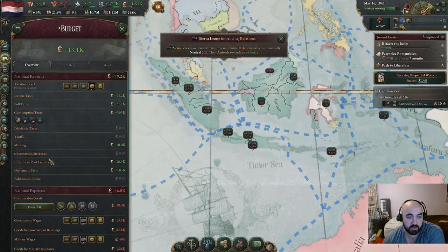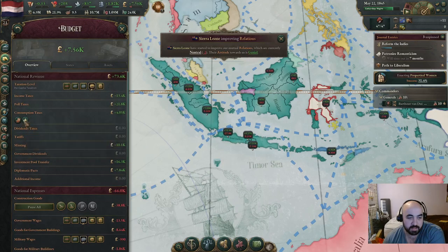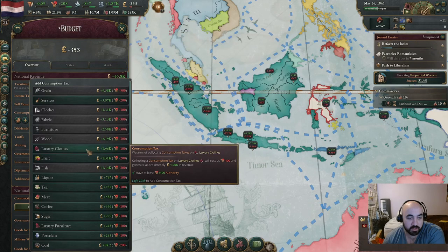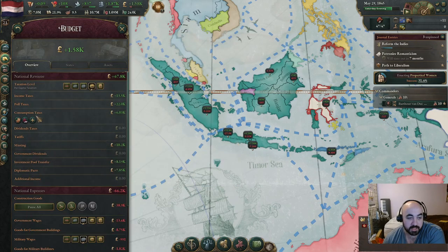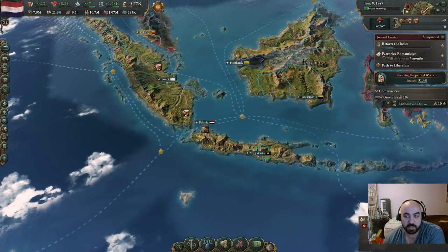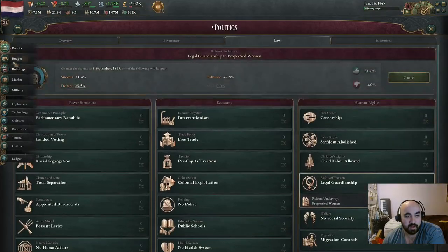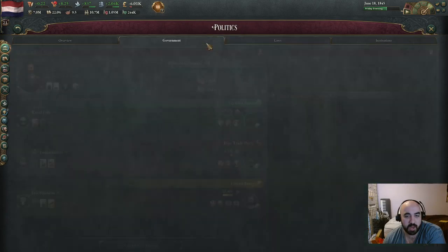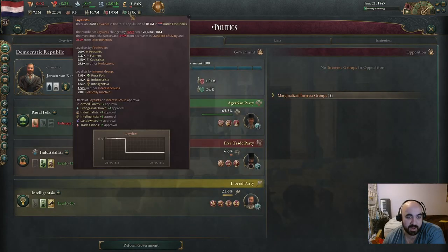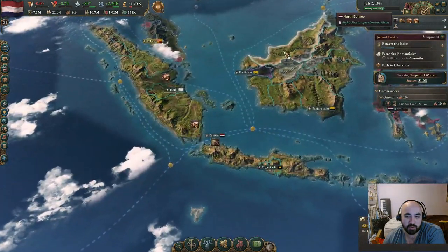We're floating minus 100 authority, so now we'll get rid of one of our consumption taxes. We maybe want to get rid of services instead. Let's look at how much luxury clothes gives us - we could go luxury clothes and fruit, or luxury clothes and liquor. Services are a little bit worse to tax. We're losing a little bit of money - this is fine. We could increase taxes again and still be hyper-legitimate. We're generating loyalists, but the bigger problem is we have a ton of radicals from discrimination, and also standard of living.